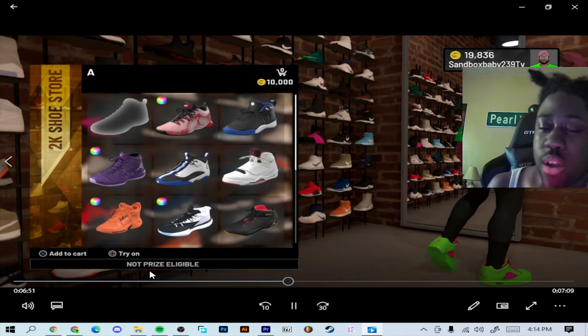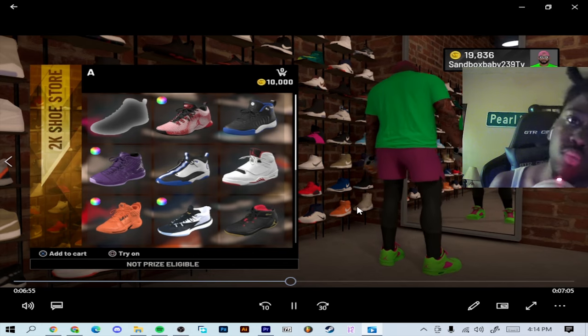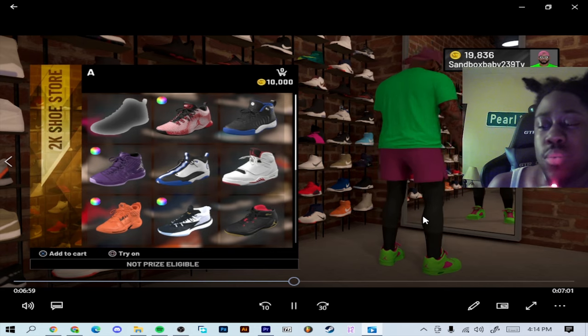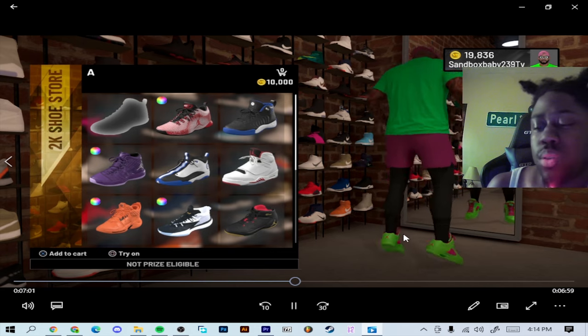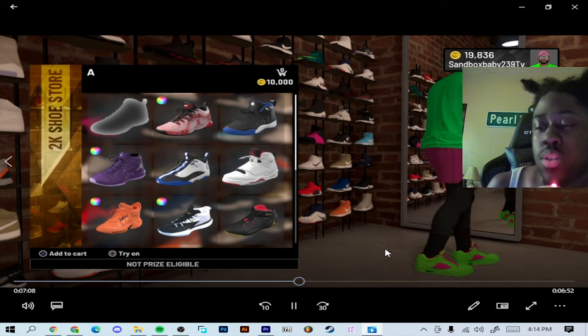What you want to do is put it on try-on, and when you go to purchase the shoe, hit R3 — I believe on PlayStation 4 — hit R3 to wear it outside. You need to wear the shoe outside.